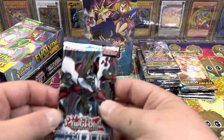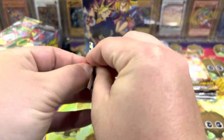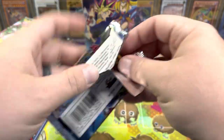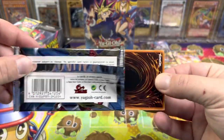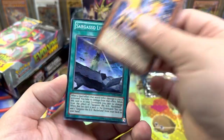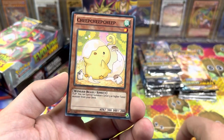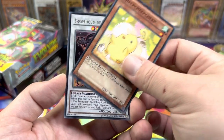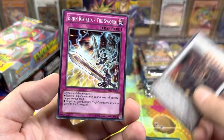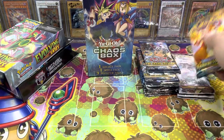And then we get a Jodel — we got some Ghost Potential, Ultra Potential. Very cool. Never upset about opening a Judgment of the Light, and it's a Euro pack. We got Bajingi Ophidian, Sargasso Lighthouse, XZ Reception — Brotherhood of the Fire Fist Kielan and Bujin Regalia. So nothing out of there, but always nice to open up a Euro pack.